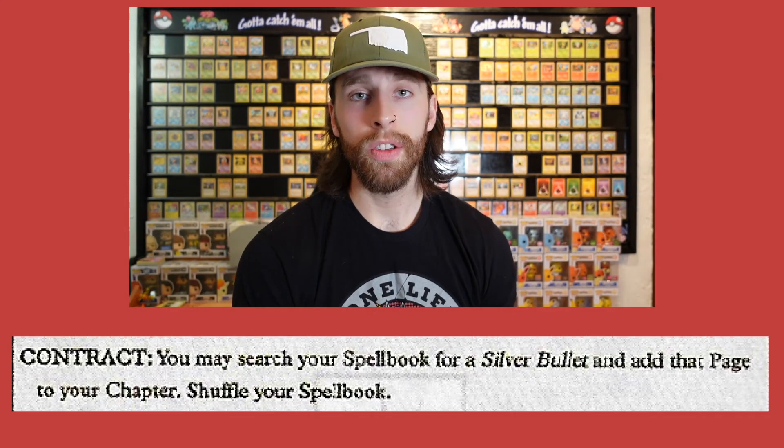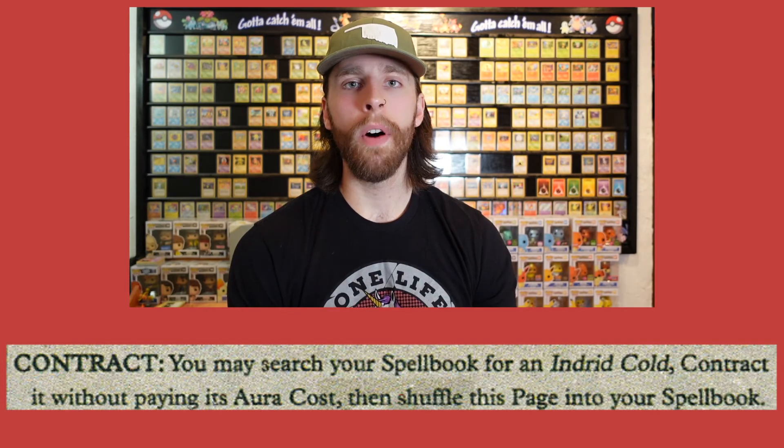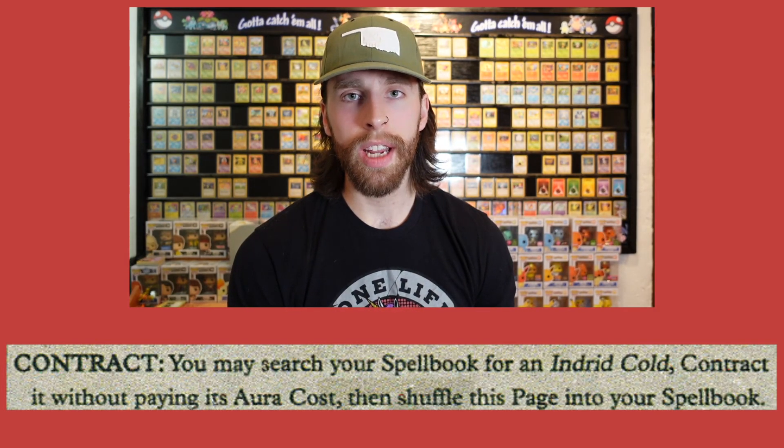With your pages, instead of just saying I'm playing this, what it's known as is contracting. So if you have the available aura or resources then you'll be able to contract a page. Depending on what the card says, you'll be able to do a certain amount of things or it might just be a straight contract. If it says contract and there's some writing to the right of that, go ahead and follow what that contract text says.